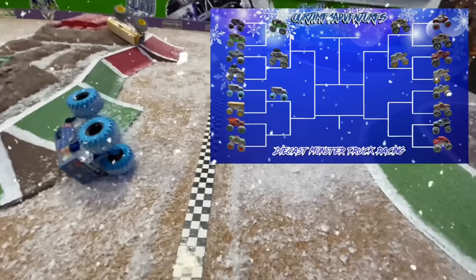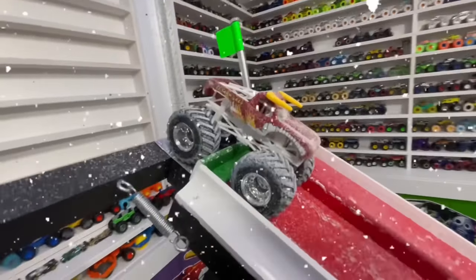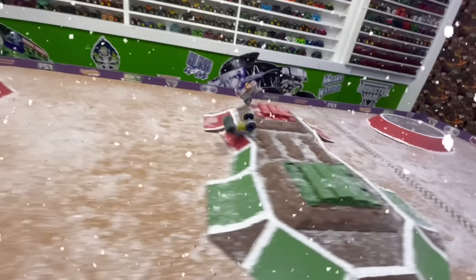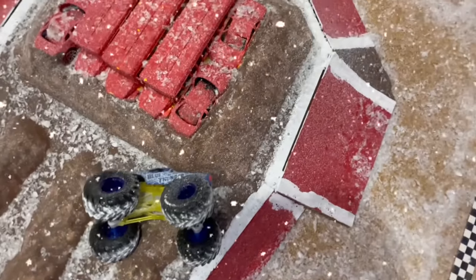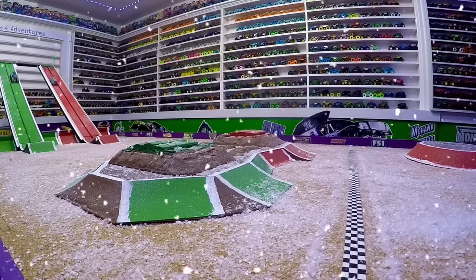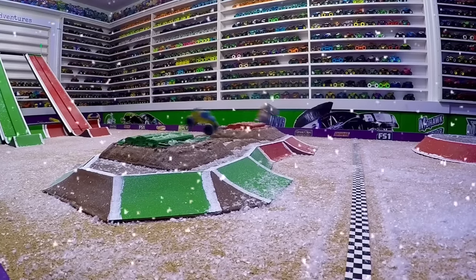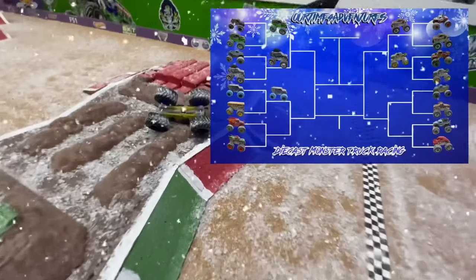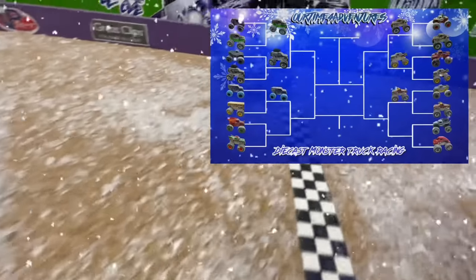Next up, we have Spin Master Blue Thunder in the green lane taking on Hot Wheels El Toro Loco. El Toro Loco quick down the ramp, huge jump, comes across nose over. Blue Thunder catching up, but El Toro Loco cartwheels over the finish line to take the win. Blue Thunder crashes up on top. In slow-mo: El Toro Loco really comes flying down the ramp, has a huge jump, lands hard on the front. Blue Thunder starting to catch up but also crashes. El Toro Loco crashes across the line for the win. Spin Master with another difficult race here on this slick snowy track — it is Hot Wheels El Toro Loco taking the win, moving into the next round.